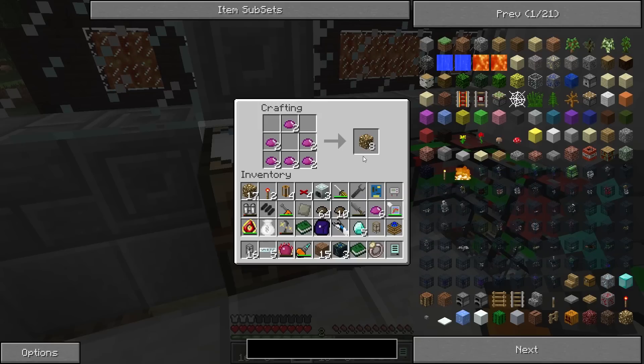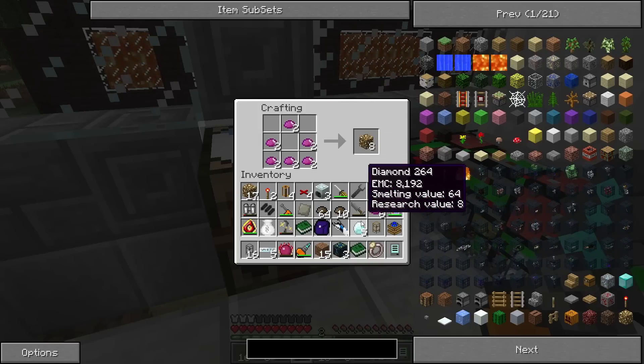So we're using 3 less UU Matter to get more EMC — we're getting 4,000 or more EMC. Each piece of UU Matter is equivalent to 2,048 EMC per UU Matter. So that means 2,048 times 6 — that's 12,000 right there, but 24,000 because we do have 2 in this slot. So this is actually going to be worth 24,000, opposed to the measly 16,000 that we would have gotten just from 2 diamonds.